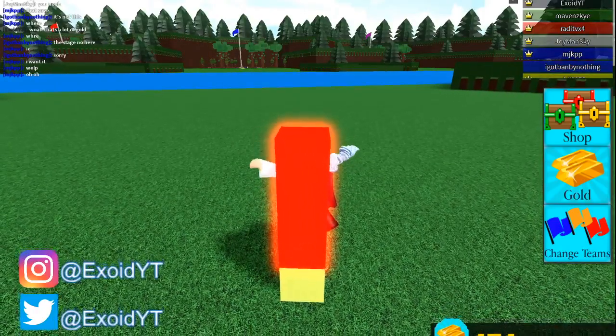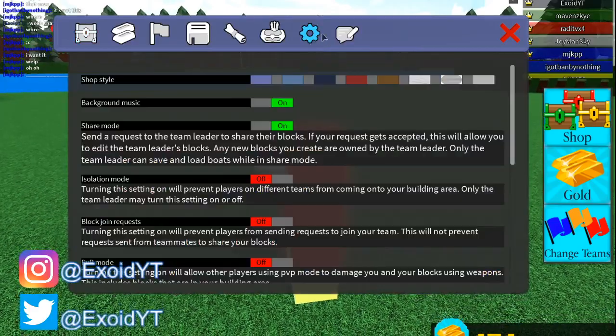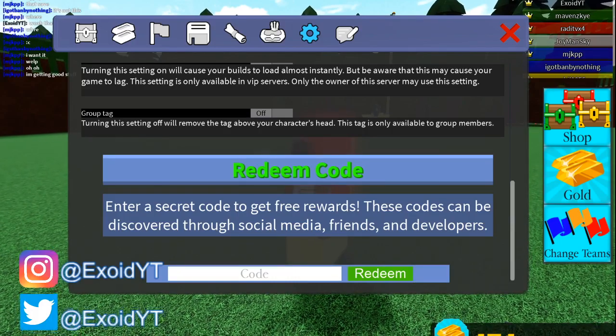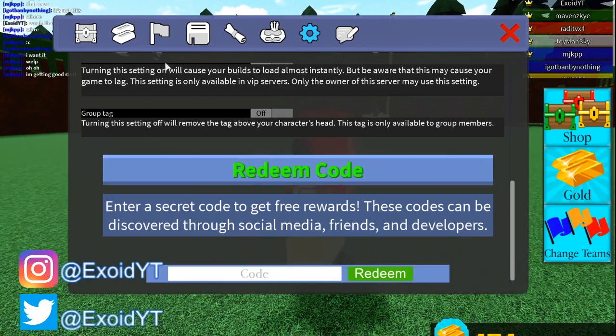I'm going to make a quick and easy video. I'll show you guys the newest codes in the game. We're going to click Shop, go to Settings, scroll down, and I'll show you guys the top five newest codes.